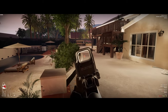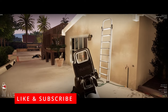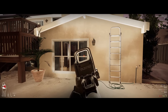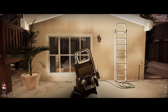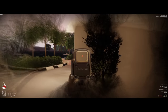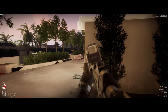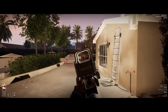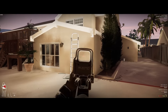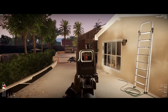I want to be careful with those windows over there, and also careful with the bottom — no one on the bottom, no one on the balcony. I want to watch out for these windows. There should be a sprint button. I jog at best — how do I get out of these situations when I need to sprint? Any law enforcement officer would sprint. This is a jog at best. Come on, developers, do something about it.